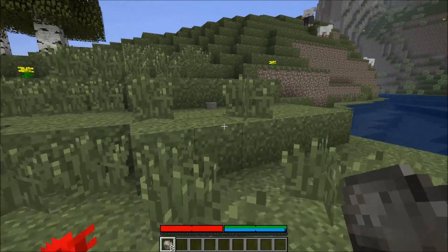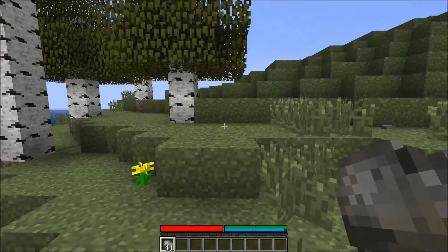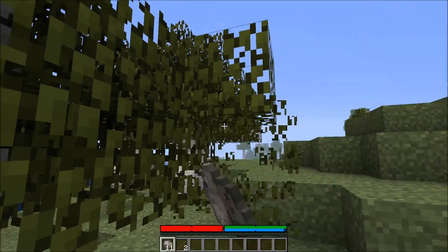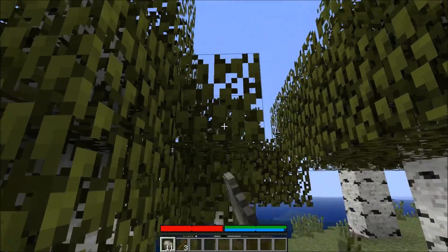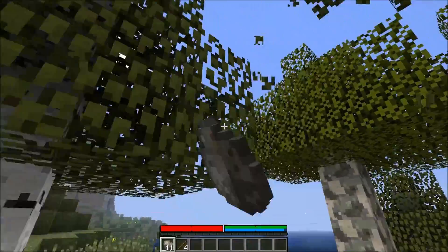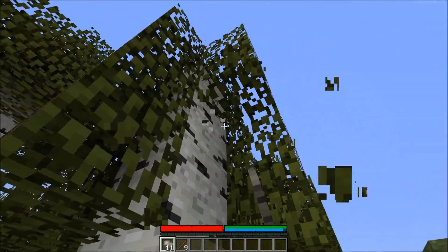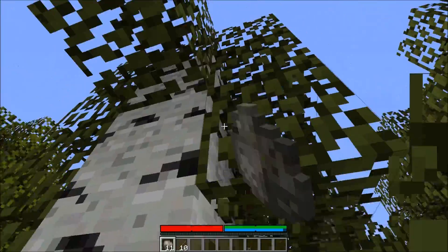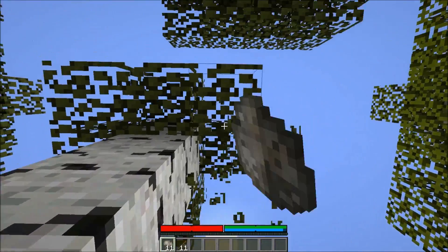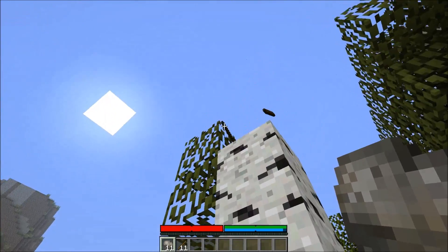As I said, you can't punch wood, so you might wonder how do you get sticks? The mod author did a clever thing — these leaves, which normally don't do anything, now drop sticks when broken. Pretty awesome, right? I think it's a great addition, especially for this mod that's bringing back the hardcore feel and making things a lot harder. So I'm getting some sticks from this tree.